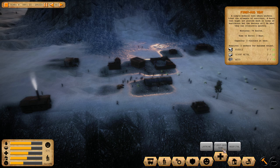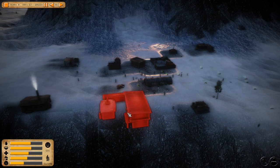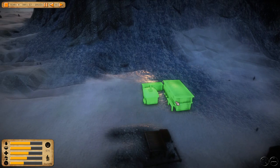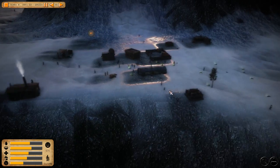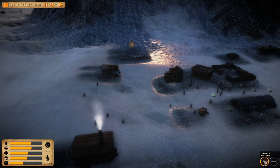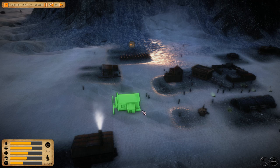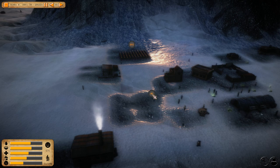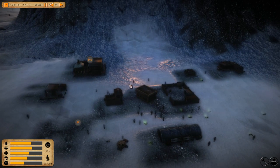A hospital would be nice — there's a first aid tent and a simple medical tent. We're getting a hospital! I want to put it there. After the hospital, the town hall — I'm going to place it nice and central. Four more people are coming in, so maybe another builder's hut would help.